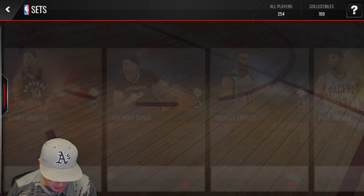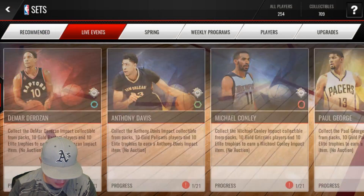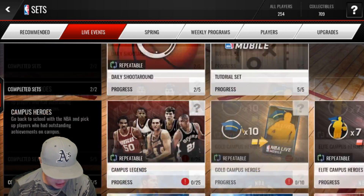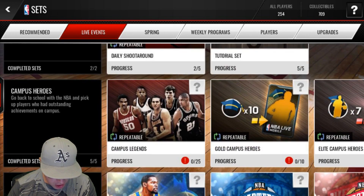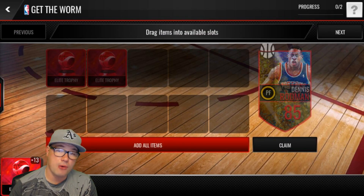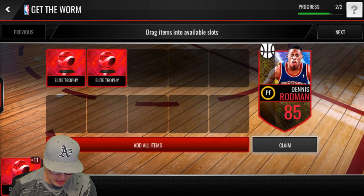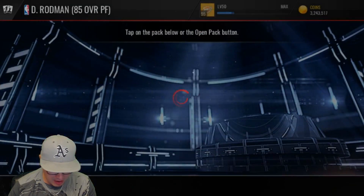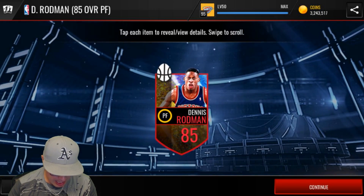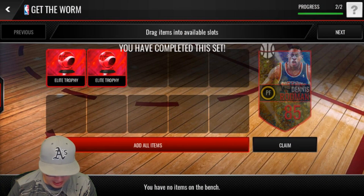Moving on, let's go to the sets. I know we have a big Filipino audience, so I mean no harm or offense — I've tried it, it just wasn't my thing. So in the spring set, first and foremost we can get the Rodman. We can do the two Elite Trophies here and claim Dennis Rodman 85 overall. Let's do it. He's just an 85 for the small ball lineup — this is the early Rodman when he was with the Pistons, pre-hair dye days.